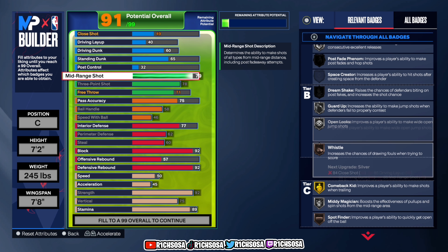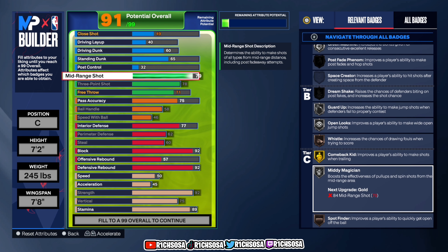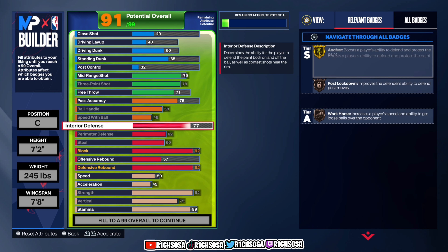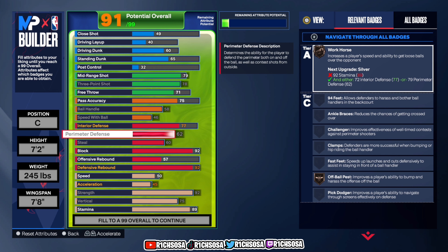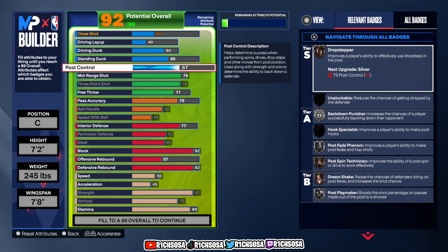You also get bronze Spot Finder, Whistle, Blinders, and Dead Eye. For the gold badge, I like Comeback Kid for the mid-range side. The only badge difference is Mini Magician. Overall, this is one of the best builds you can make if you're looking to be a true dominant big man — focusing on interior boards and defending, while also being able to guard the perimeter and switch onto any type of point guard or defender.